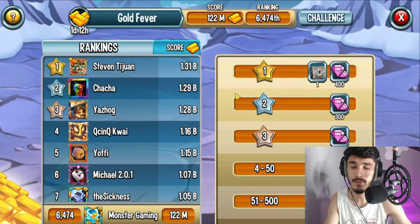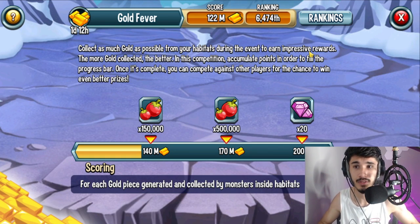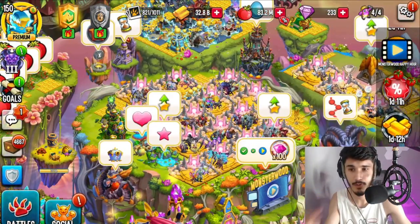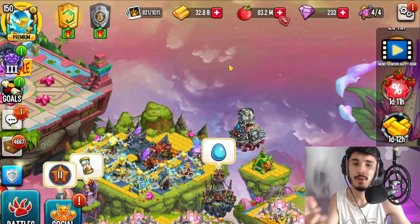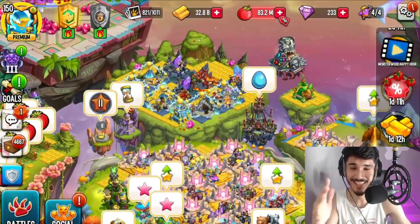I make about 122 million gold every eight hours or so — whenever my habitats are fully filled. I get about 120 million gold, which is actually pretty bad for the level I'm at. I've been playing this game for so long and my gold needs to be better. Although I'm not complaining, it could be better. Right now I have 32 billion gold.